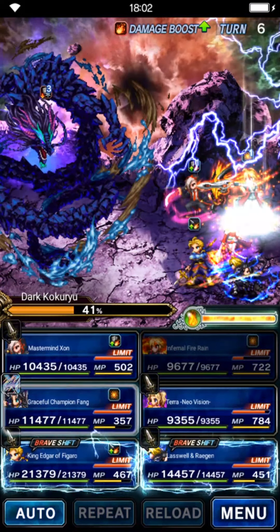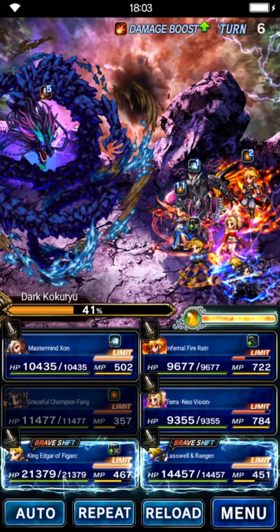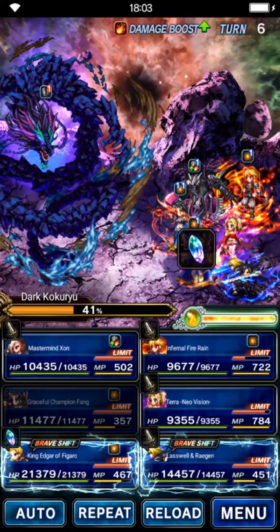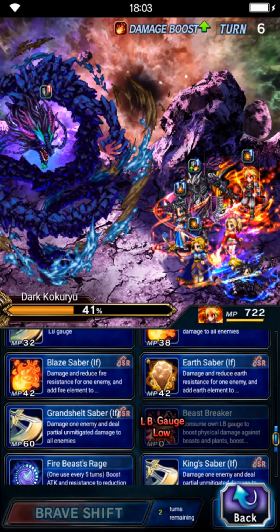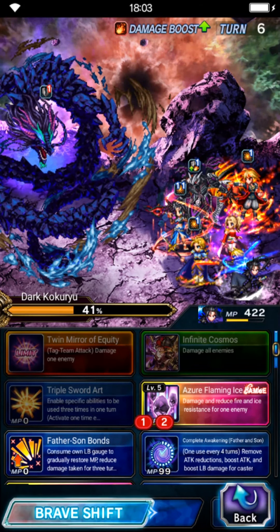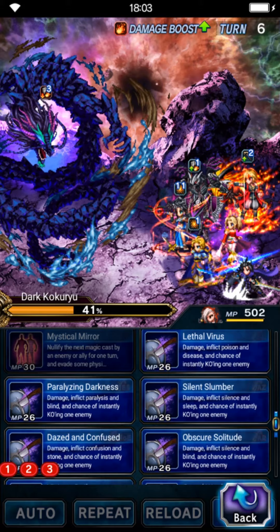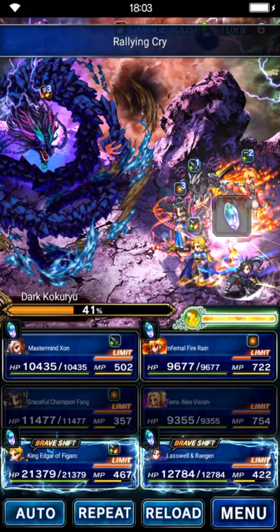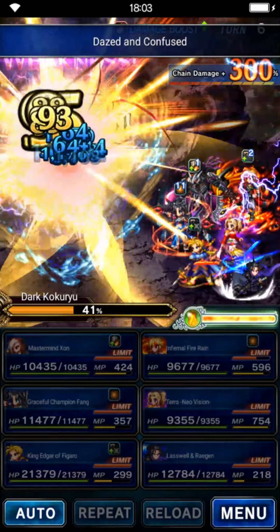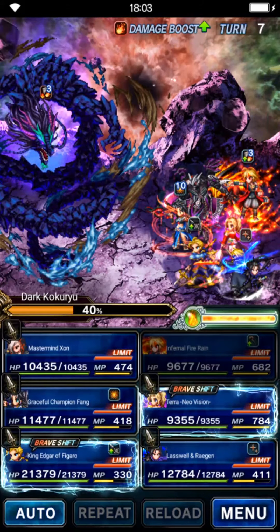On turn 6 we have a free turn - use it to achieve a 100% chain score. For Edgar and Infernal Rain, triple cast their Star Dark Ray chaining move. Mastermind Sword and Last Whale Legan triple cast their Absolute Mirror of Equity chaining move. Don't forget to shift back to brave form again afterward, since we'll need brave form for the burst damage setup. Terra uses Rallying Cry. That gets us a 100% chain score.